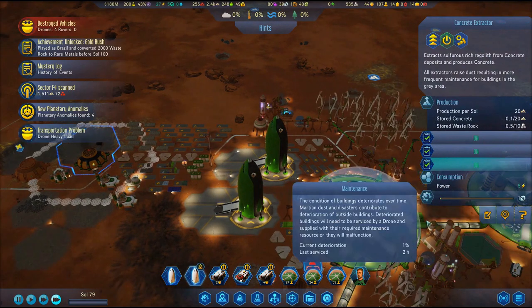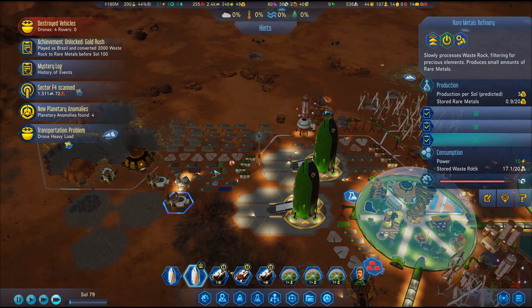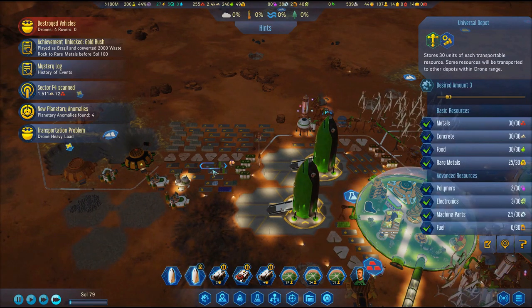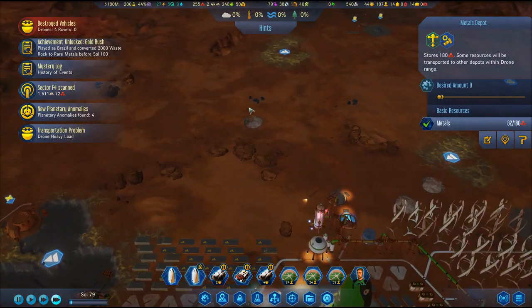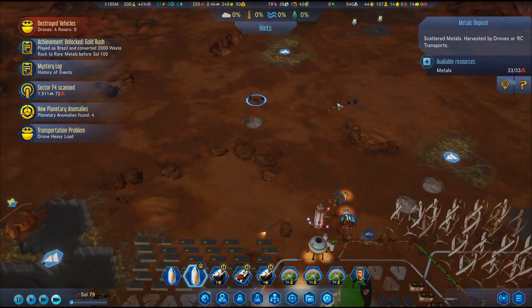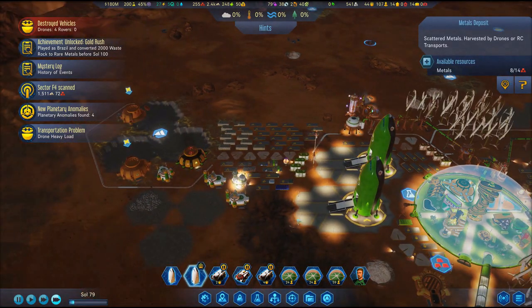You'll also need to drop down some depots for multi-use and purpose use, for say concrete and food. You'll also need a depot between each dome for maintenance as drones move slowly. Once your drones are placed in the vicinity of a metal deposit they will go harvest it. You can also use your transporter to harvest surface deposits and deliver them back.